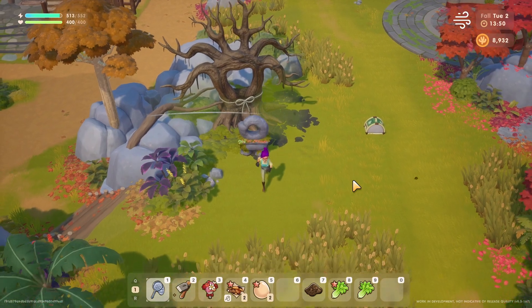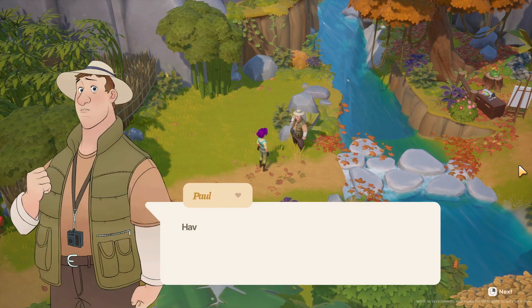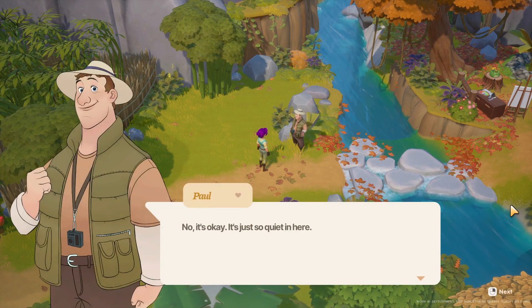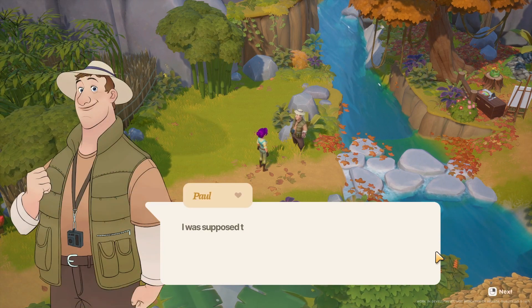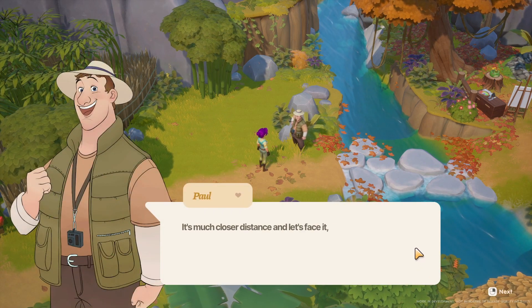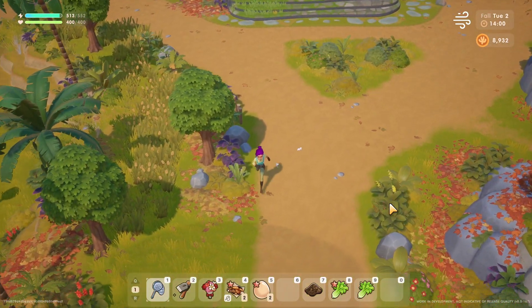Starting to look for forageable stuff and need to upgrade the hoe. A cutscene triggers — an NPC was quietly picking vegetables: 'I thought, why not take them from here? Nature, right? Much closer distance, and let's face it, they all taste the same.' Now that we've increased friendship with everybody, we're going to start getting a bunch of cutscenes.